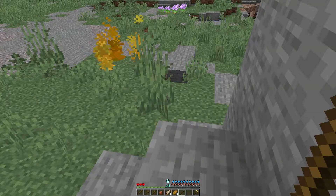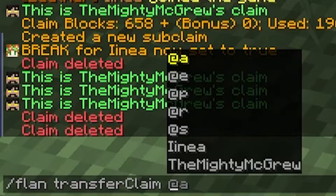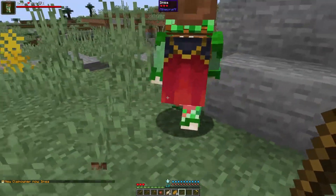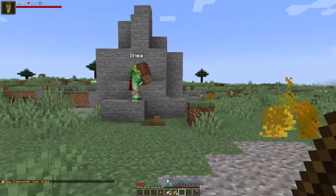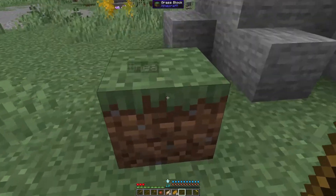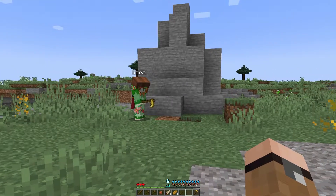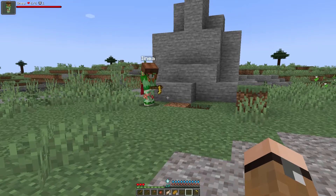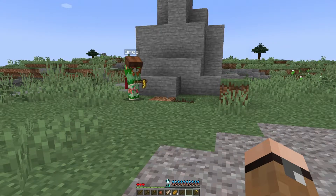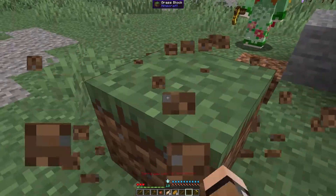With permissions out of the way, the last few commands are only accessible via typed commands. First: plan transfer claim — I'm going to give this to my lovely wife and now it belongs to her. She can come in and make changes, break everything. This is her claim now. If she goes into the Flan menu, sets global permissions so I cannot break or place any blocks, it won't let me — it shows me breaking but doesn't actually break.